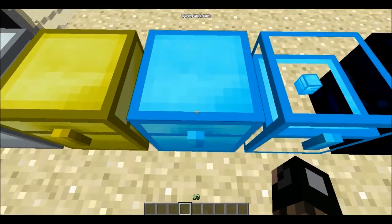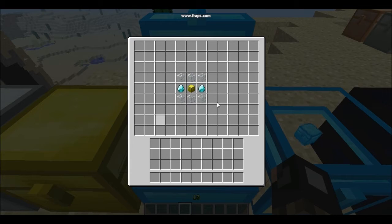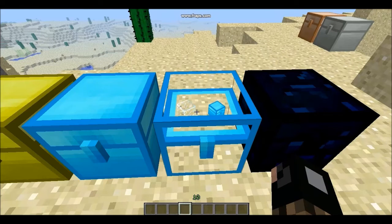This next chest is the Diamond Chest. It's very large — about quadruple the size of a double chest. The recipe is a Butter Chest with two diamonds and six glass, and you'll get a huge Diamond Chest.